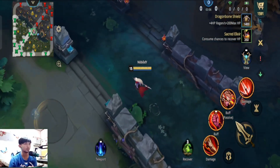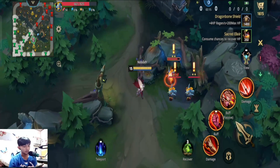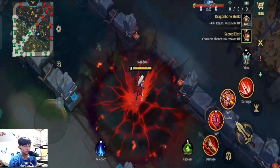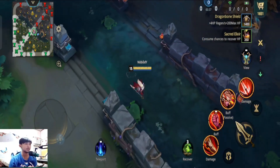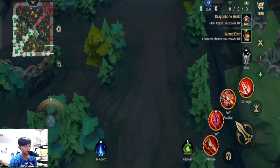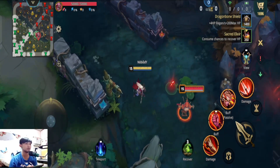This ultimate is very useful if you want to enter a clash. For example, if you are in the jungle jungling and you see your allies and enemies clashing in mid, you can use the ultimate to go there, disrupt the enemy, use your first skill, use your second skill, and go. That's why she is very useful as a jungler, off-laner, top lane, or in the sidelines.